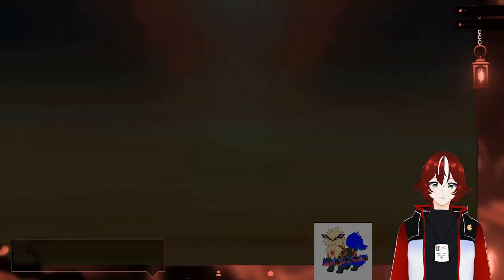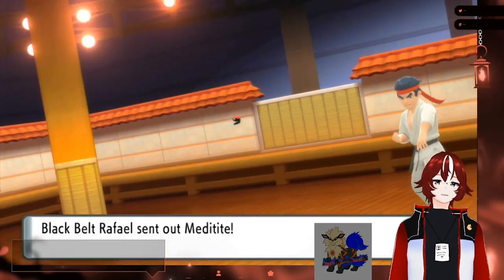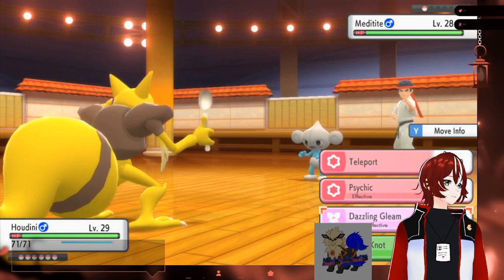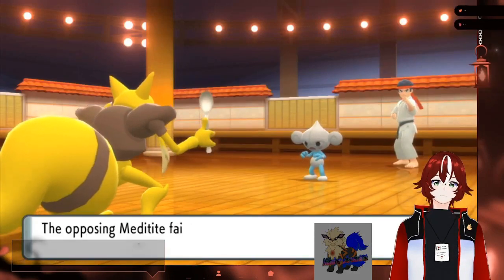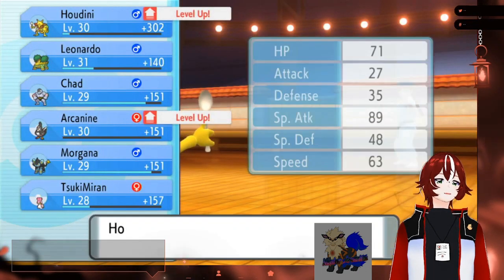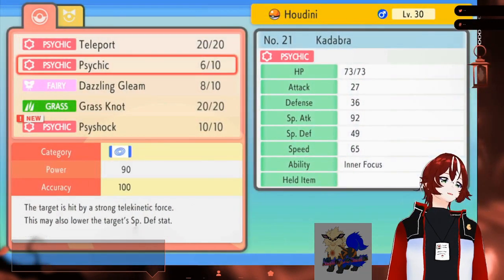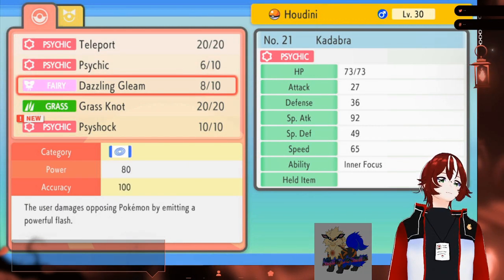Show them the power of Houdini, because for some reason he's sweeping. Show them the power of friendship. Meditite! I know just the move for you, Meditite! Slight warning for viewers — Dazzling Gleam contains bright lights. I should probably quickly say the disclaimer that Dazzling Gleam contains bright lights. Houdini's learning Side Shock. That could be good. Should I get rid of Teleport or Grass Knot? Teleport.